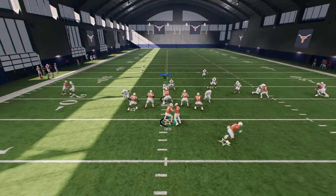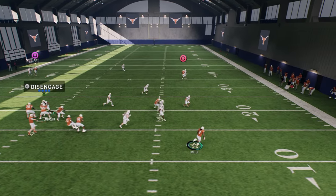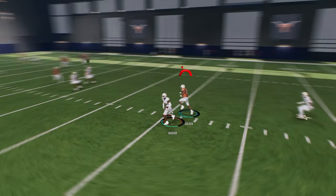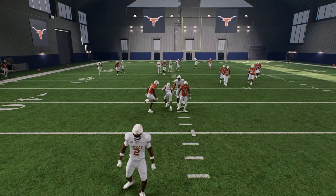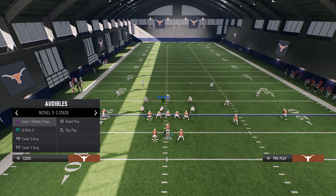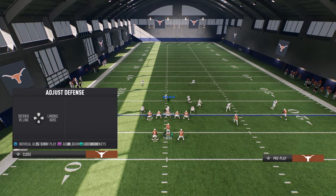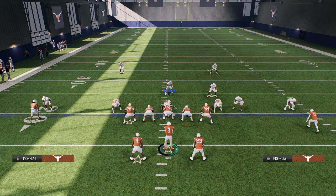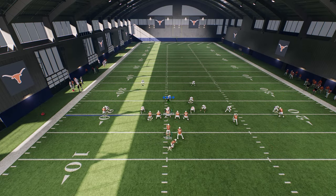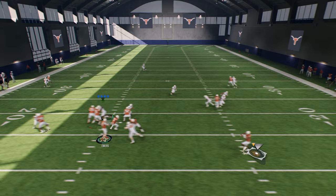What you can do to get the flat glitched is you're going to run out here and just spin him. The way you spin him is you hold left trigger and right trigger. When you do this - once we see it's manned up we need to turn the quarterback into a runner.